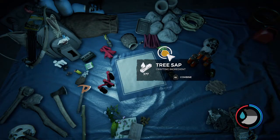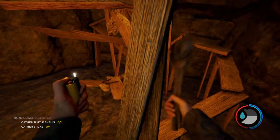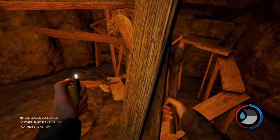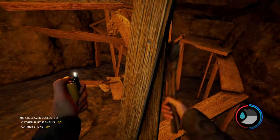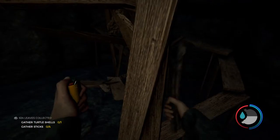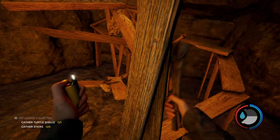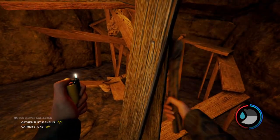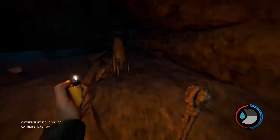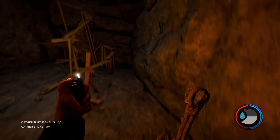From this I got an absolute crap ton of leaves — 8,284 in just a matter of seconds. Look at this, I'm just gonna sit here and let it go. I'm going to let it get to two thousand just to show you how fast you can get them. Nine hundred... one thousand. This is insane, you guys. I'm at 3,884 leaves now.